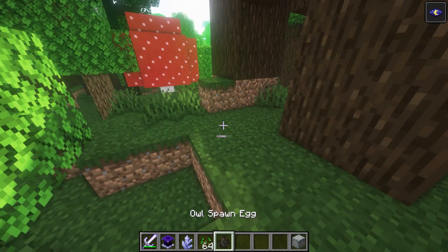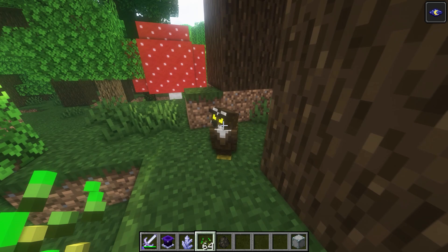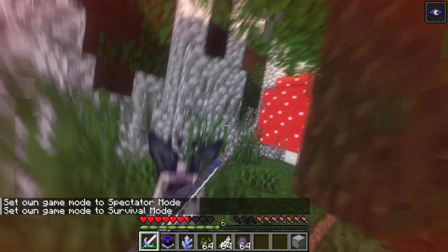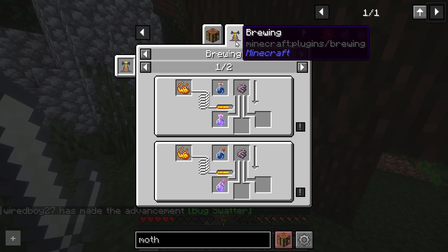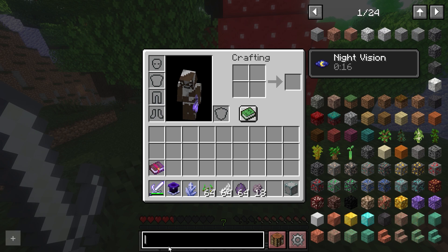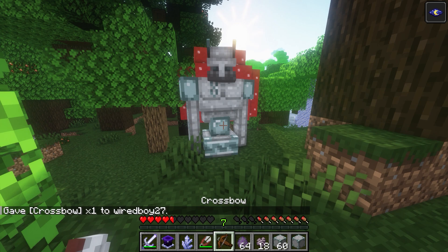Going through some of the final items from these biomes — the moths are really cool with a pretty cool model. They drop moth scales, which you can use with ectoplasm to make the phantom membrane nocturnal for 60 minutes. Using cladded stone, you can create the stone golem, which can actually be equipped with a crossbow.